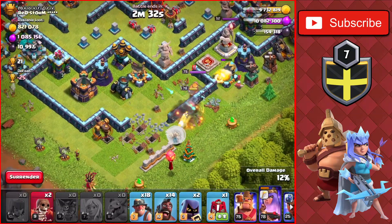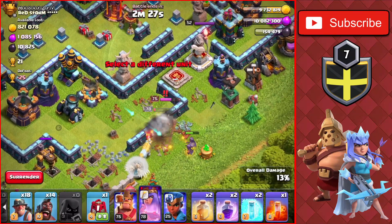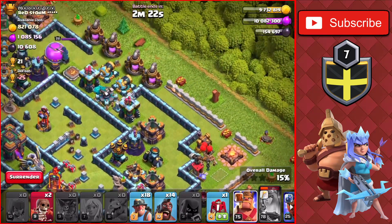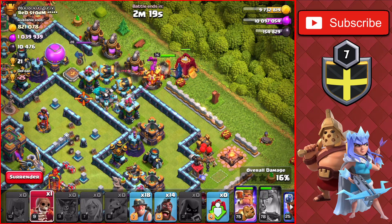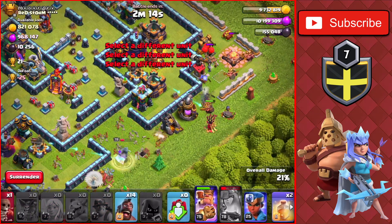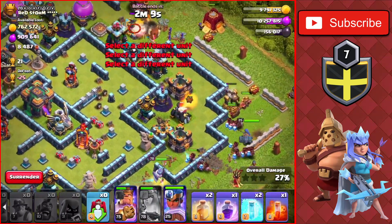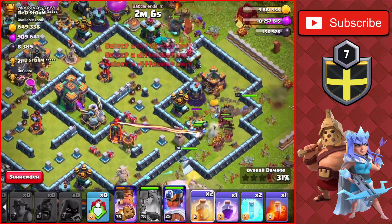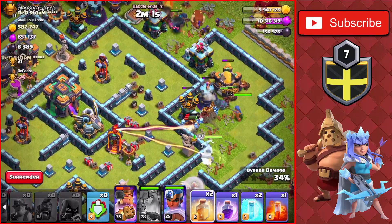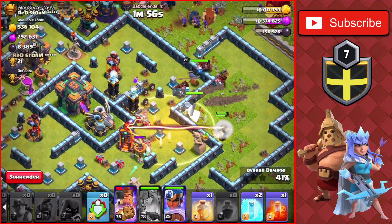We have a ton of loot on the outside, so we should get most of it. We drop an Archer on the dark elixir drill. The Queen uses her ability there, which is fine. We drop the King and the Siege Barrack at the top right — no Clan Castle, but that's perfectly fine. We drop a Rage Spell for the Queen, then drop the Hogs and the Royal Champ into the base. There's one Inferno Tower left and we're heading straight for it with a big group of Hogs and Miners.